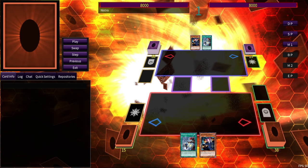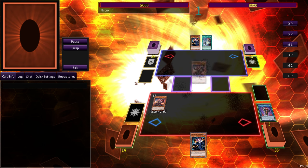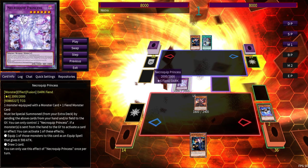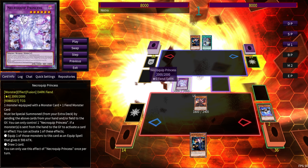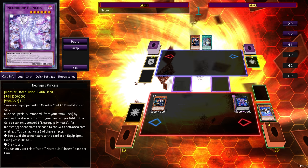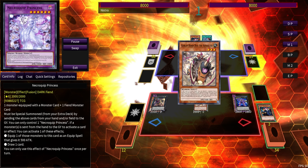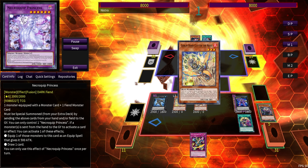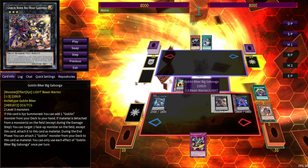What if we draw Tract and want to use it to protect our plays from Nibiru? Do we have enough zone space to still make all the plays? The answer is yes. The only difference from the previous combo is that we do the Fiendsmith stuff first — just Engraver and Necroquip to make Wave High King Caesar, not placing it in the actual monster zone. Then we go Gabanga, Dug — you're going to get tired of this. This is all before Rage of the Abyss too. Grand Entrance, Clatter Sploder, Melo Melody into the Extra Monster Zone.